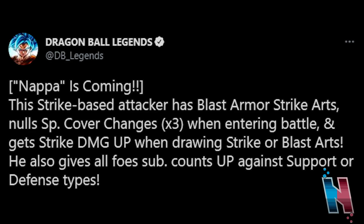Now that we've seen what they can do, let's break it down. Starting off with Nappa: he is a strike-based attacker with Blast Armor on Strike Guards, nullifies special cover changes three times when entering battle, and gets Strike damage up when drawing Strike or Blast Arts. He also gives all foes sub count up against support or defense types. Blast Armor is a good perk — it has never been bad and I don't think it ever will be.